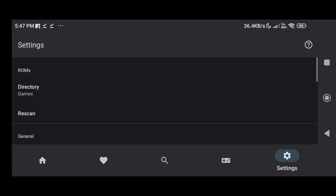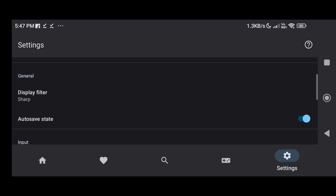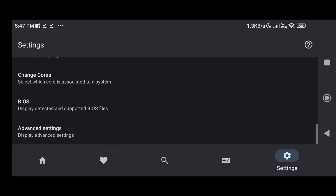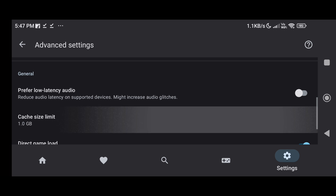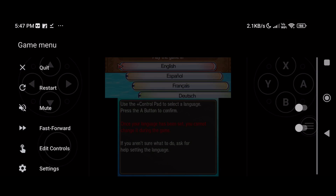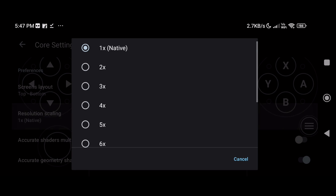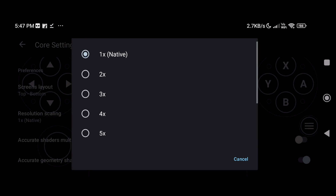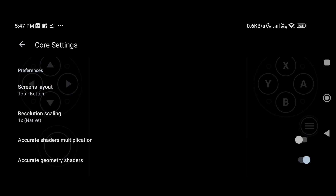Starting off we have Lemuroid 3DS. If we go to settings you can see it's very simplistic — there are no technical settings. You can change the display filter, go to advanced settings, enable rumble if you want vibrations while emulating a game, and change audio settings, but that's all you can do in the main Lemuroid emulator settings. Once we head into the game and open the game menu, there are more settings in the core options. In terms of resolution scaling you can increase it up to 10x, and in screen layout you can choose top to bottom or left to right.